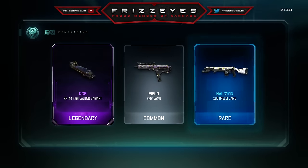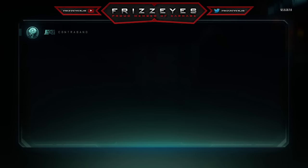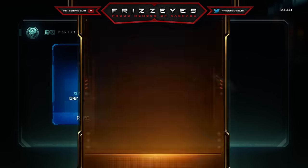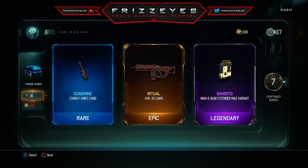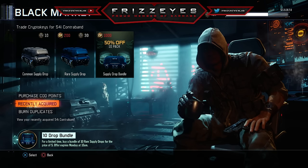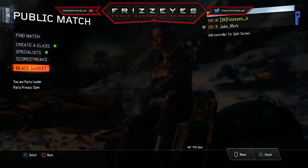High caliber for the Kan 44. I'm just so hyped I got the butterfly knife — I never had it and it's something I've always wanted. Ritual for the HVK. I think I'm gonna end it here — I want to save up for a thousand crypto keys and just do a big crypto key opening like I did last time. That's it for today's video, hope you guys enjoyed.